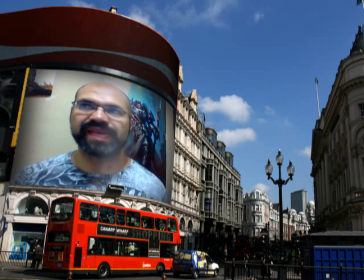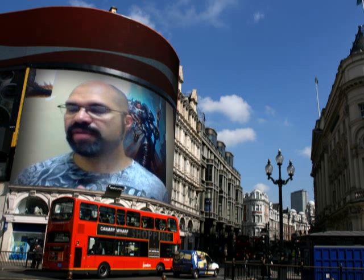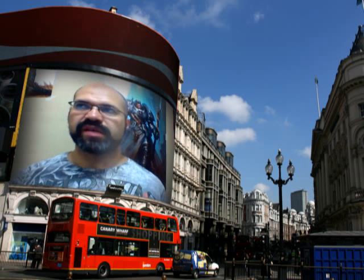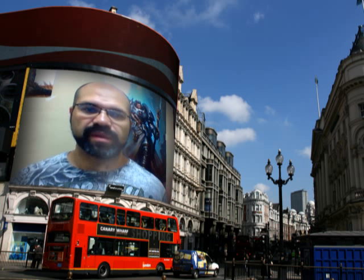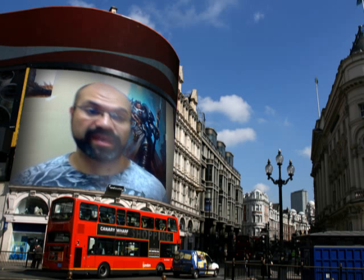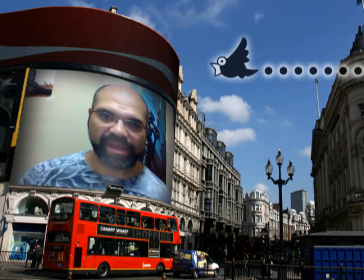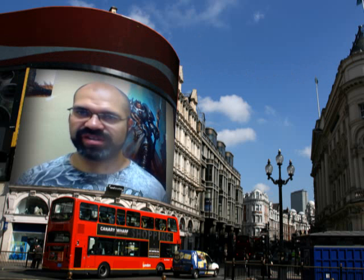It gets even better when you attach a Hive Tyrant to it. The Hive Tyrant comes with the ability Hive Commander, which gives either him or a unit of his choice the Outflank ability. So they can pop in on the side of the table — he doesn't even need to necessarily be attached to the Genestealer unit.